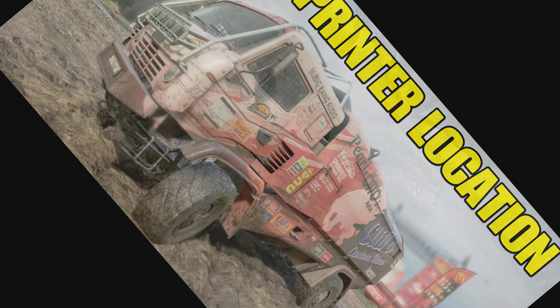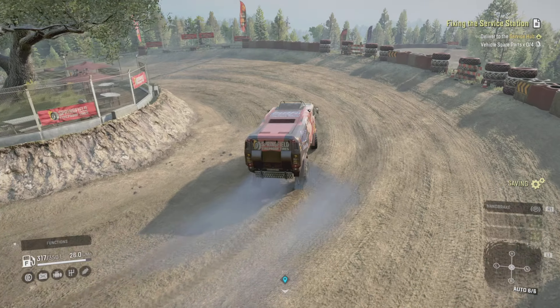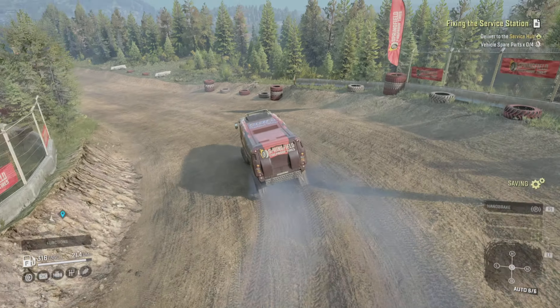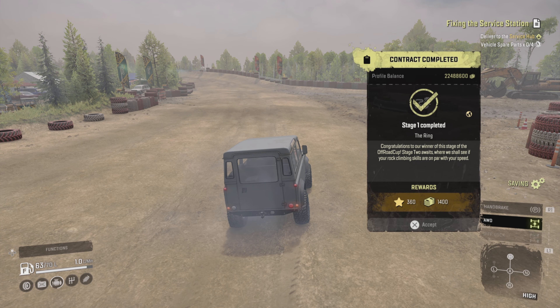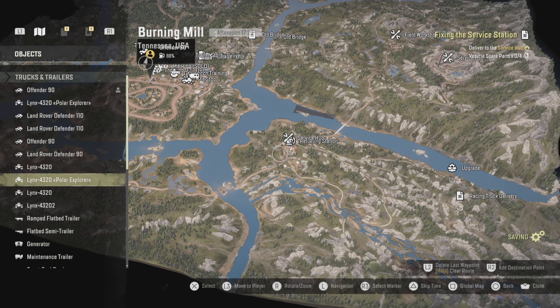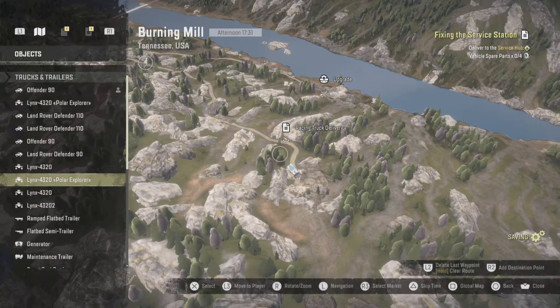Hello and welcome to SnowRunner vehicle locations. Today's vehicle location is the Azov Sprinter. In order to get the Azov Sprinter, you need to do everything on Stage One. As soon as you finish Stage One, do the final race, and then it comes up with the task for it, which is called the Racing Truck Delivery — there it is on the far right-hand side of the Tennessee map.